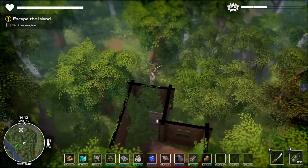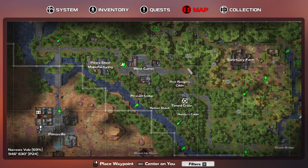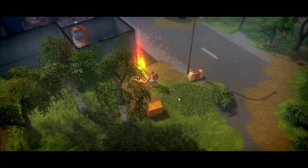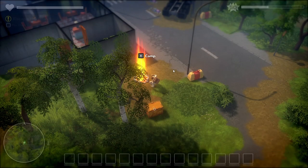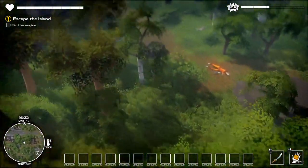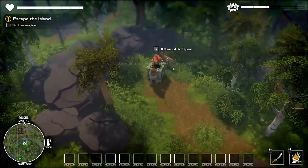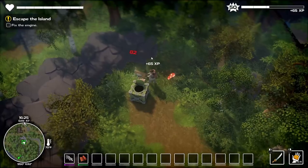Let's head off to the next area. We're going to go for this time crate that's right here — I cleared out a way for us to get there, so it should be fine. Let's do this. Right here... and yes! I had five seconds left. Actually, that was pretty good — probably the best I've ever done.